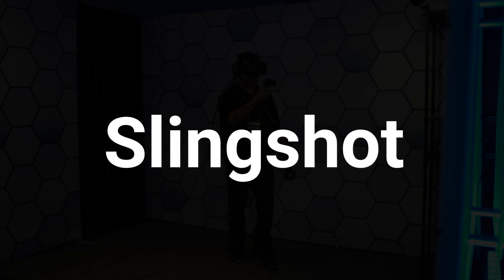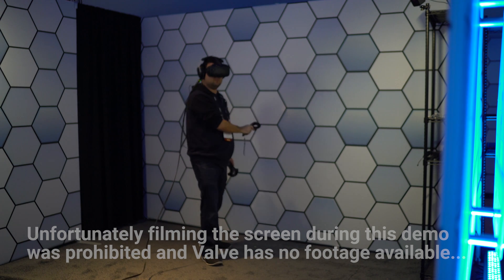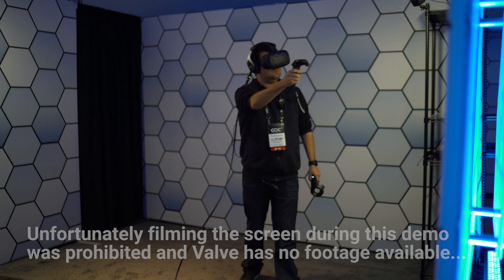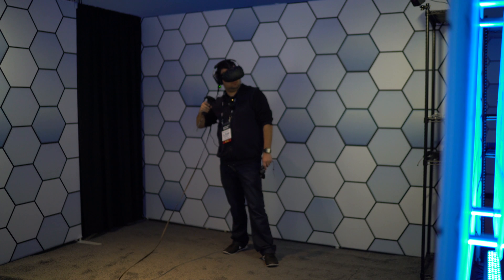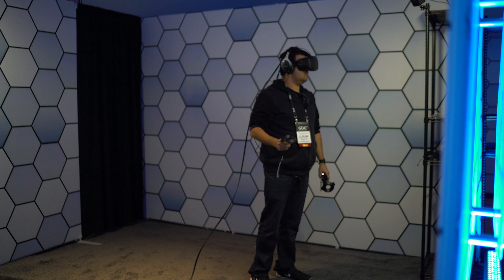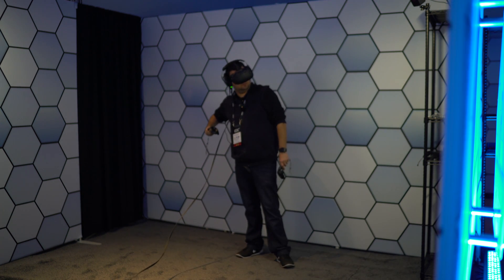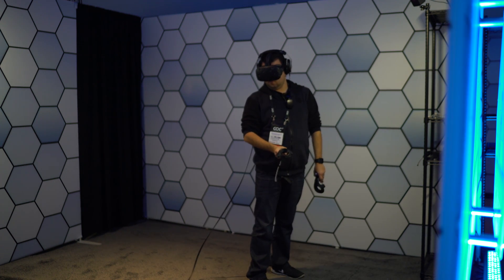The second demo was Slingshot. In Slingshot, you're in an industrial building where you load up spherical robots that talk to you, then pull them back and fling them into towers of boxes and explosives. If you hit an explosive it blows up, knocking the boxes down for points. It was mainly about learning how to use the lighthouse controllers — noticing distance and angle.